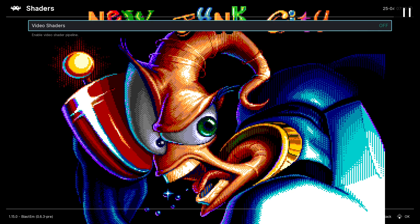All right, so how do we make Earthworm Jim here not look like absolute trash? Well, the first thing you got to do is get rid of all this integer scaling — it's just blowing up the pixel size to a ridiculous degree. It looks terrible.